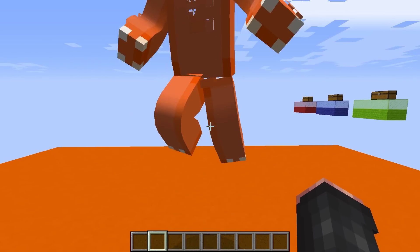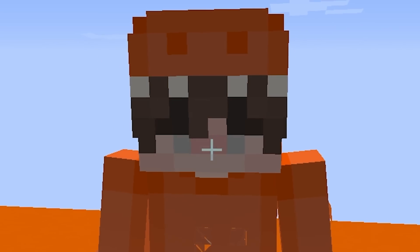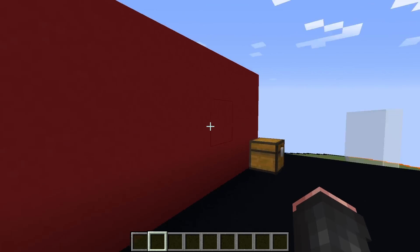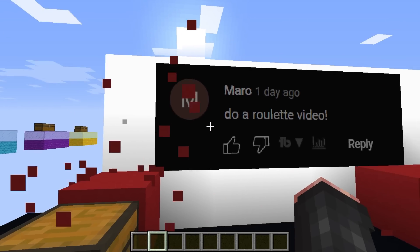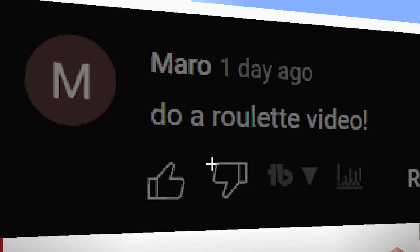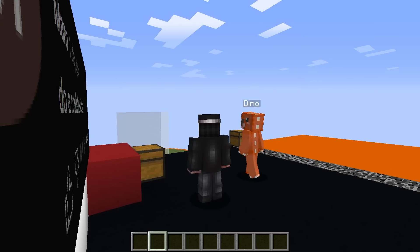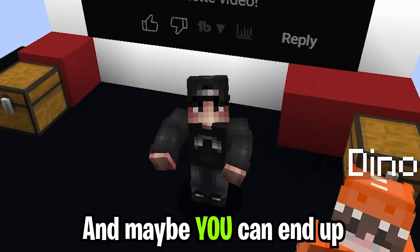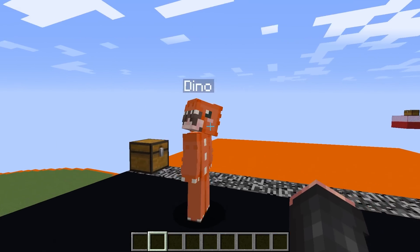Hey Dino, hey Darko! So what are we doing today? We gotta go over and check out our comment wall. Let's remove the blocks - Maro said do a roulette video! That's actually a really good idea. Hey buddies, if you have a cool idea for a video leave it down below in the comment section and maybe you can end up on the comment wall!